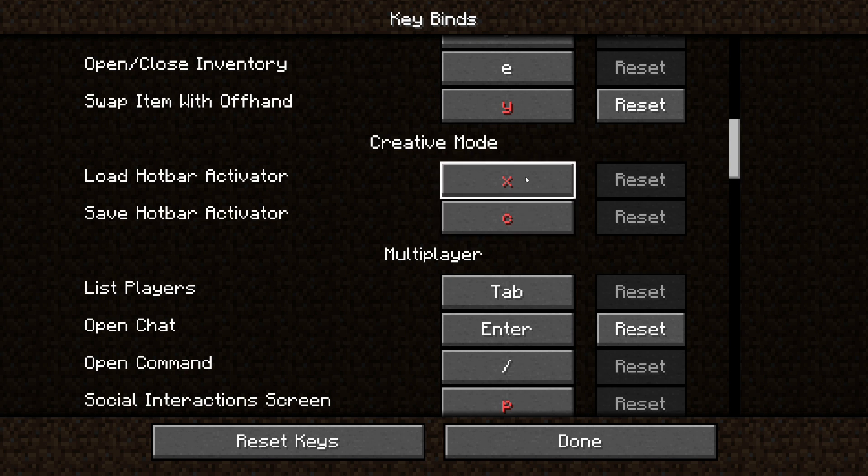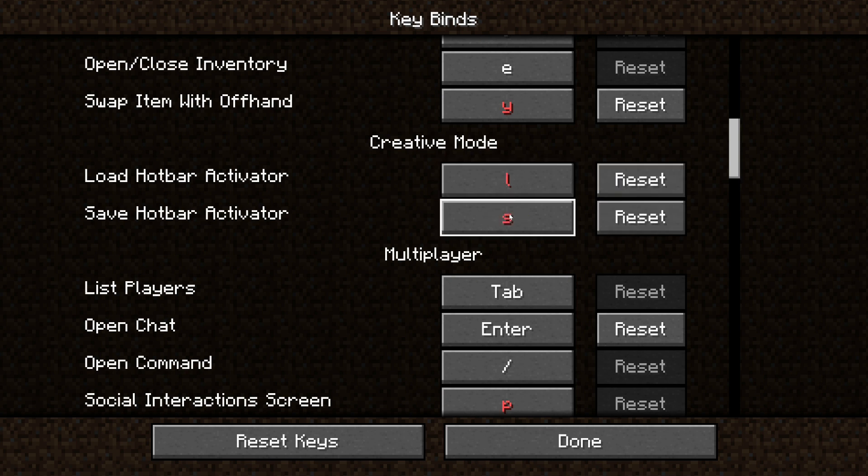I know they're red for me because I have a lot of mods that double up keybinds, but you can change this to whatever you want. I'd recommend setting these to something you remember, because if you accidentally override a hotbar and save it, it's gone. X and C are close to each other, so you could do something like L for load and S for save. X and C are the defaults, so that's what I'm going to use.